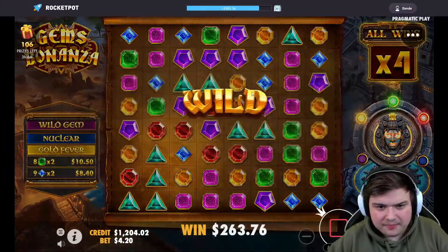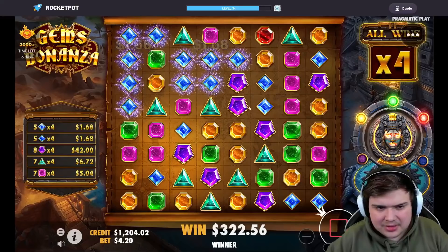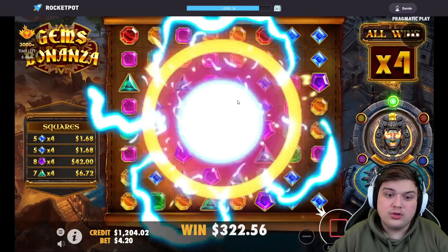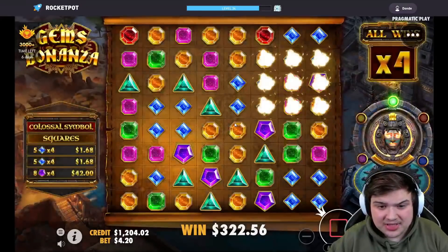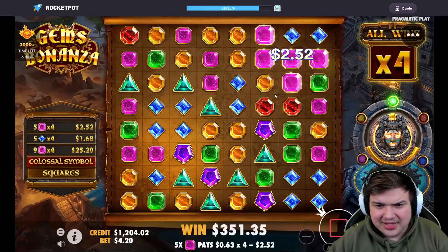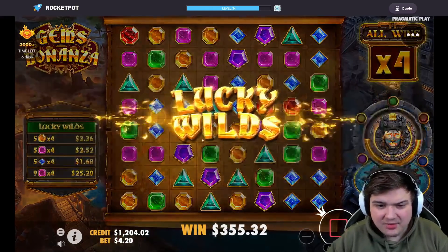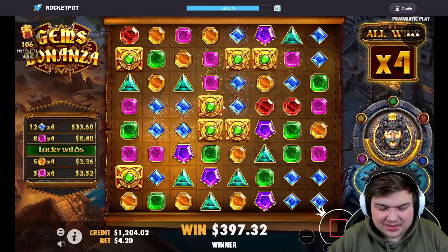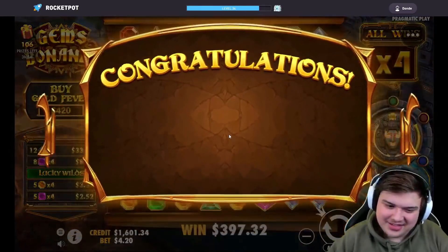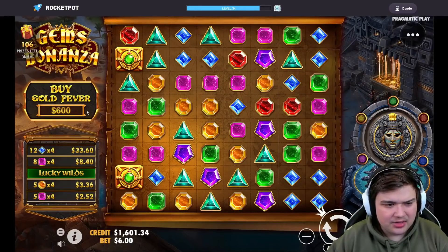Beautiful, come on. That's a pretty bad start on the XP here. Come on good squares — no wow, it doesn't connect. This board's insane. Come on, we got a profit here. A four stack, maybe a five stack — come on lucky. Well we break even again. We're not going to count that as a loss, we're breaking even on that. Okay let's do the last buy, let's do 600.